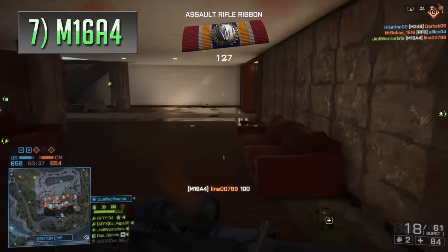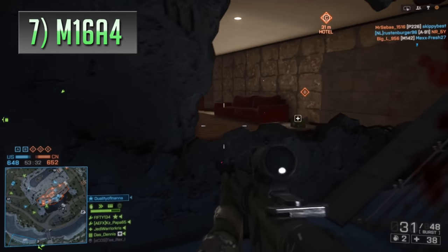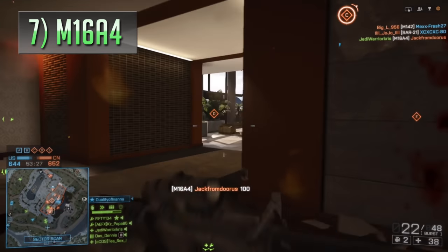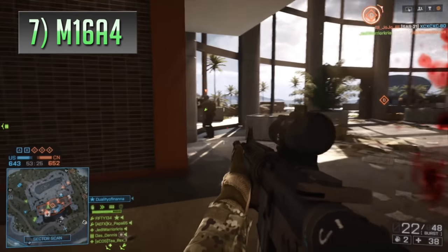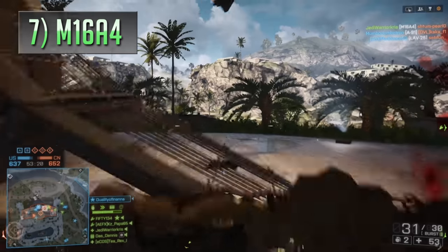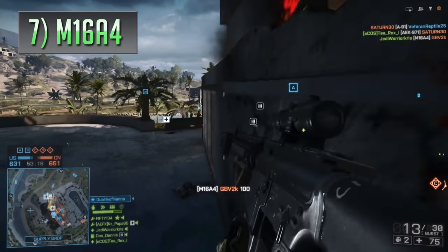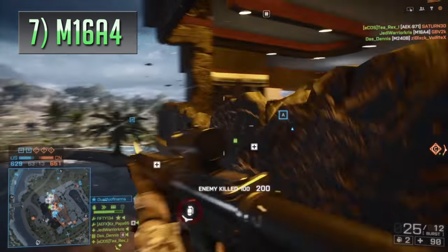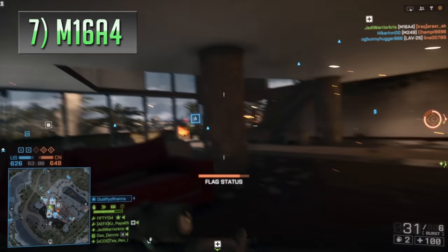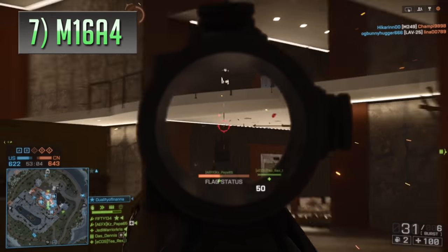The A4 variant returned in Battlefield 4 where it was, once again, a really good gun if you could get to grips with that 3-round burst. It had a faster than average 800 RPM fire rate, plus some of the nippiest reload speeds and a decent mag size. Although recoil wasn't too bad, it could be dampened with attachments to make the M16A4 much more usable over longer ranges. And because it still had that fairly vicious fire rate, it could match up to a lot of close range carbines and PDWs, making it effective in a variety of different combat scenarios.